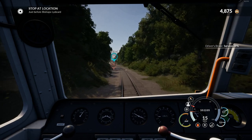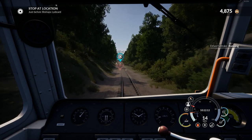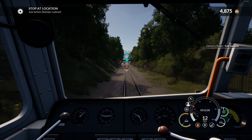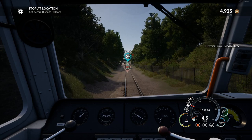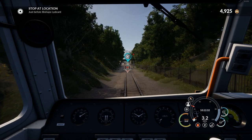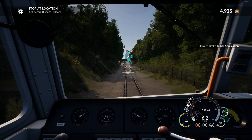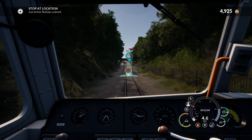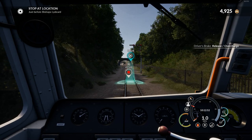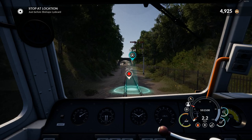Let's bring the speed right down because I'm going to have to stop before this signal. I didn't want to run a red, which will fail the mission instantly. Let's just creep along here and slam the brakes on when we get in. Release - just roll forwards. Good, that's one percent grade, should bring us forward. There we go - picking up speed naturally, I could pick up those coaches without any power at all.